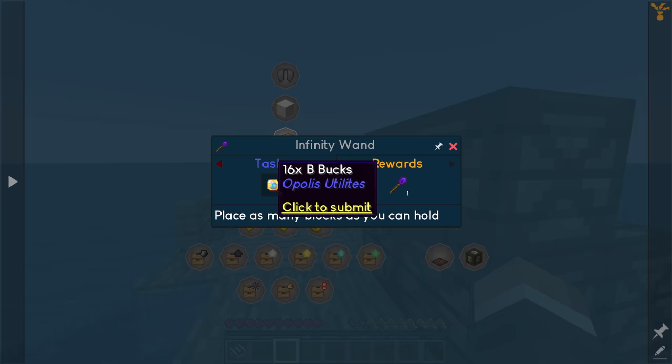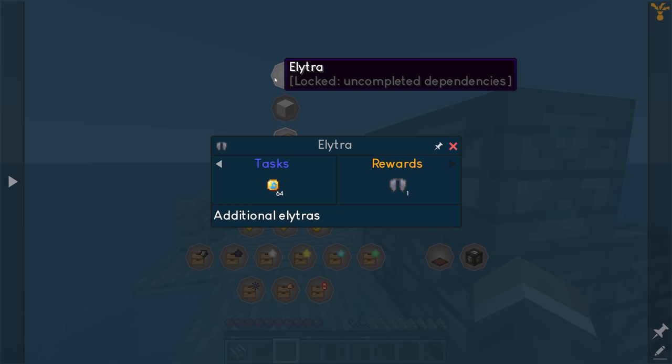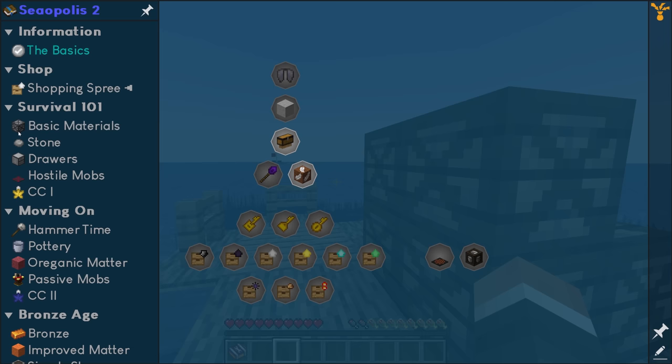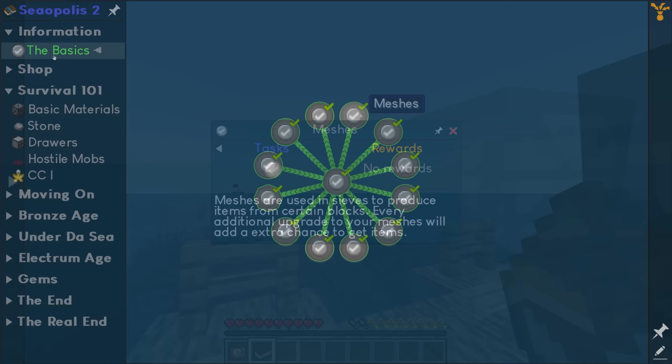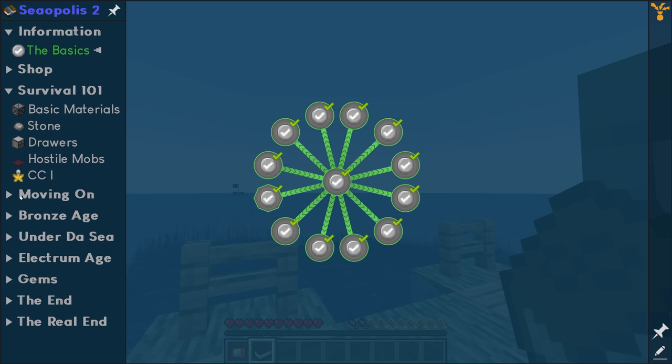There's a building wand — the infinity wand actually — which is usually quite expensive and normally requires another start to craft, but would be very nice for building. We've got some storage drawer upgrades, draw keys, and there's an elytra right at the top — potentially some early game flight once we get 64 b-books. The basic quest line gives us information about all the different aspects of the pack, which we'll get to slowly as we progress forward.